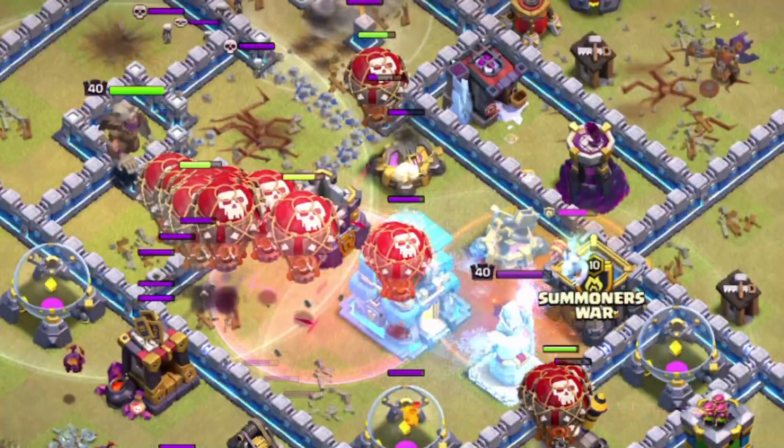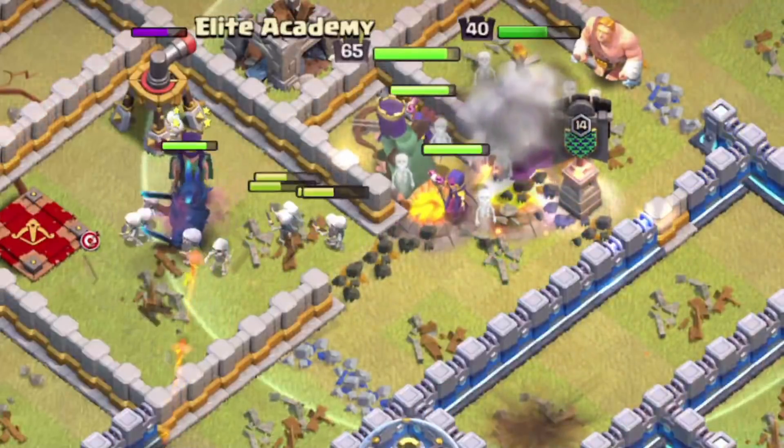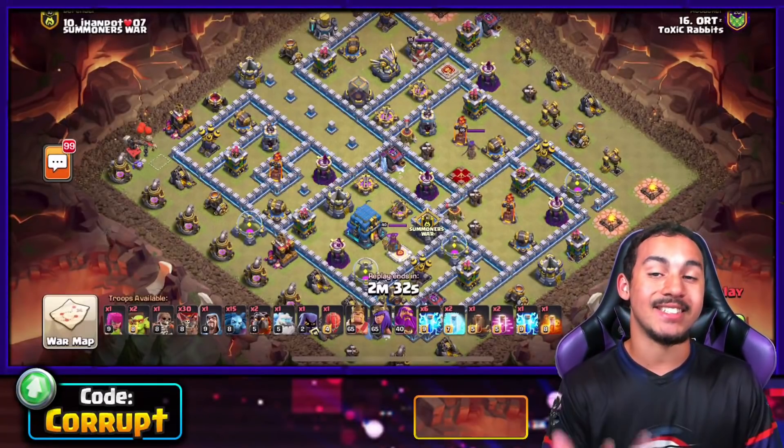These three best Town Hall 12 attack strategies you will want to use so you can guarantee yourself three stars in your wars. Let's start off with a harder attack: the Zap Lalo.